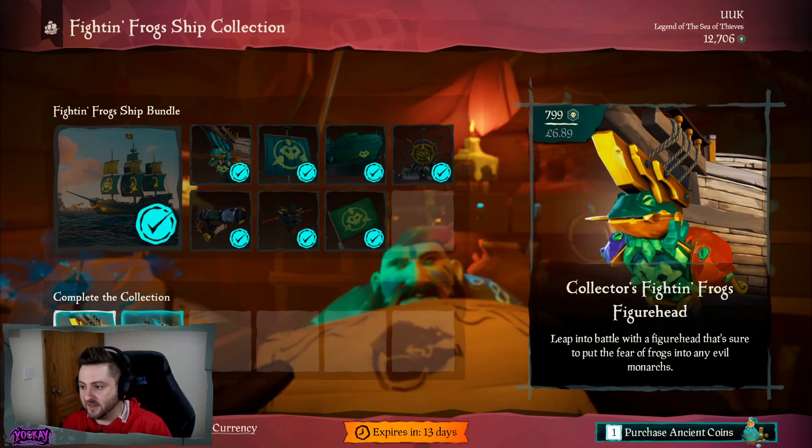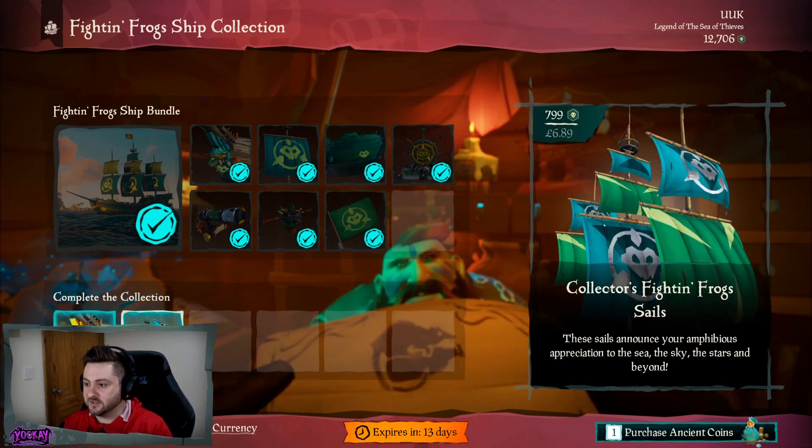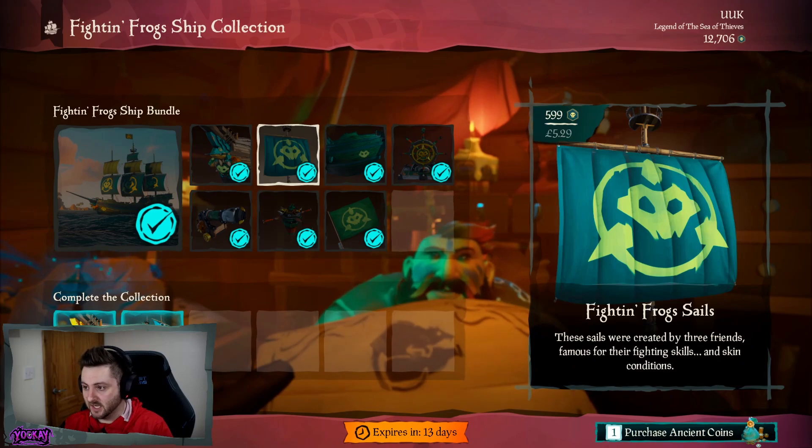What is brand new for the ship set this month is the Collector's Fightin' Frogs figurehead. Here are the Collector's Seals. So we've got Collector's Seals and Standard Seals.